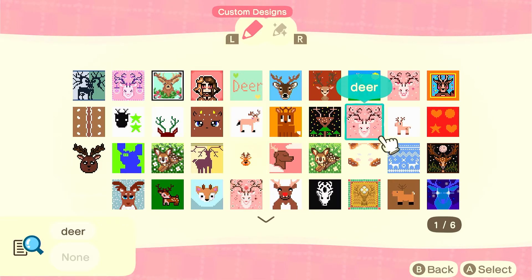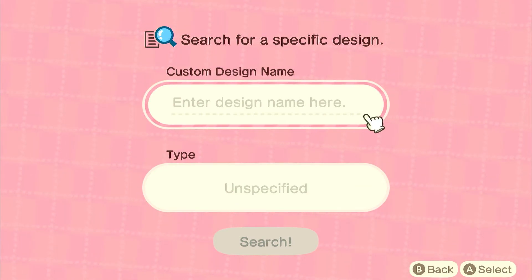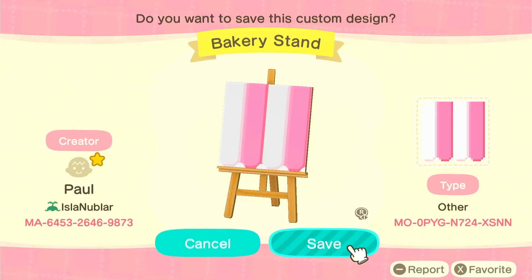I used this next design for one of my stalls and thought it was super cute. The colors fit quite a few areas of my island really well — it's a pale pink and dark pink, though on the right it looks more white, but it is light pink and it looks really pretty on the stalls.